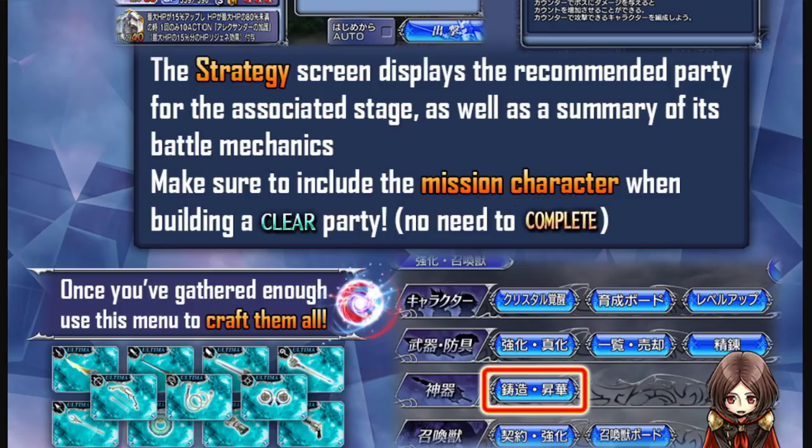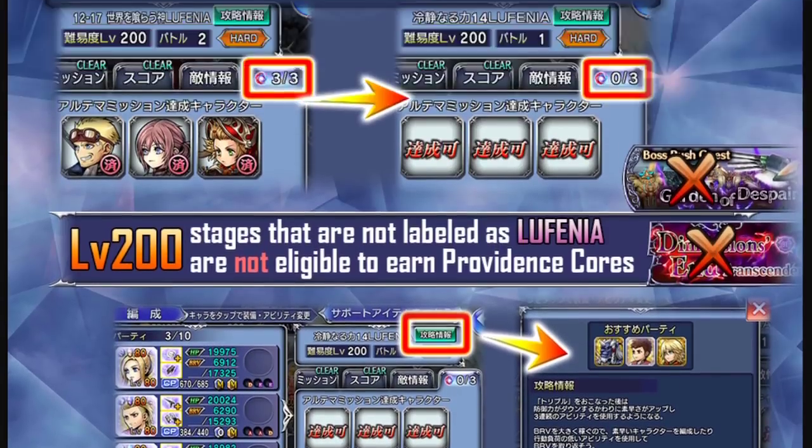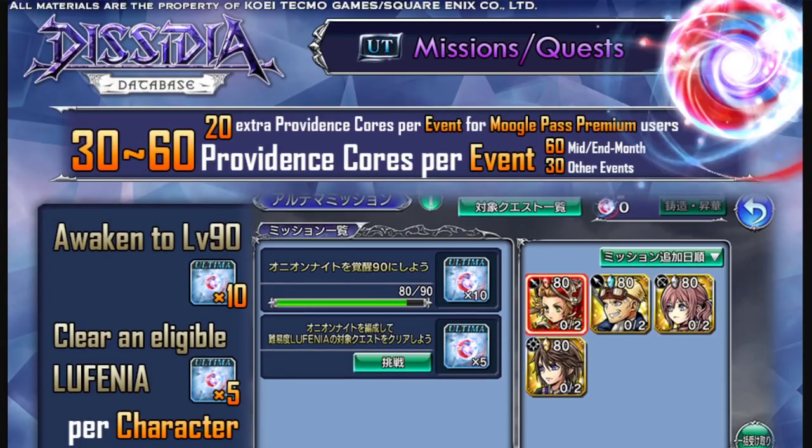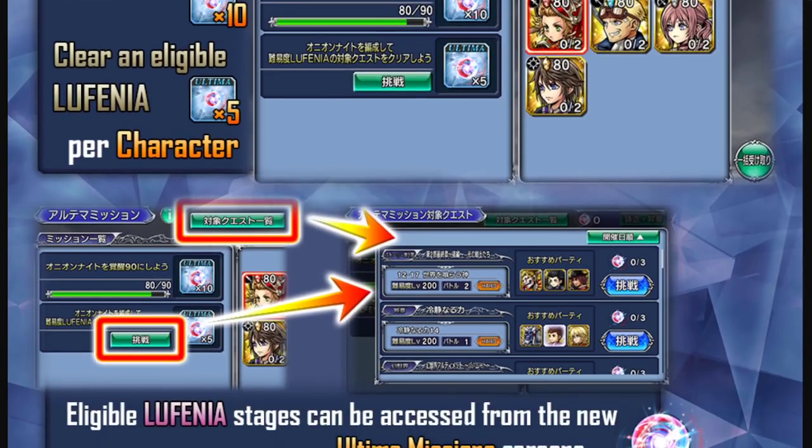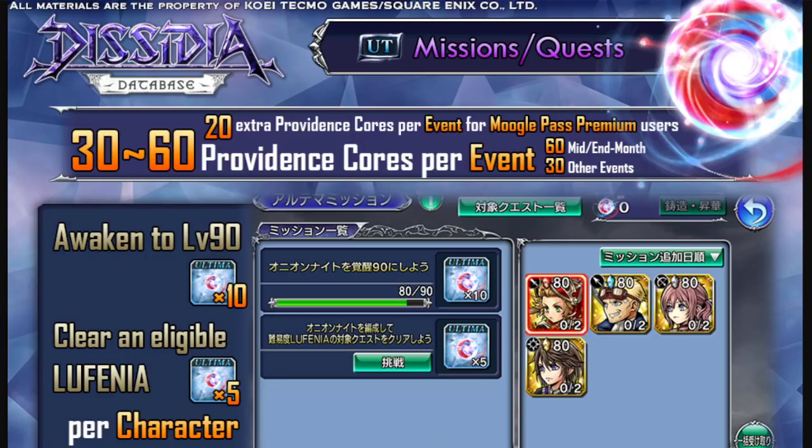Once you've gathered enough Providence Cores, use the menu to craft your ultimate weapons. When the update goes live for global and ultimate weapons are finally accessible, you'll notice a new row in the menu specifically for anything related to ultima weapons. Hopefully this infographic cleared up any remaining questions — if not, comment below and I'll get to them as quickly as possible. That's it for the video — thanks for watching, like, subscribe, and we'll catch you in the next one.